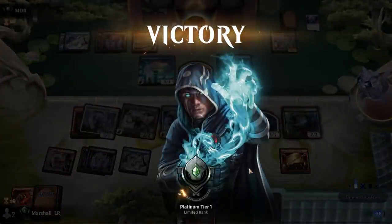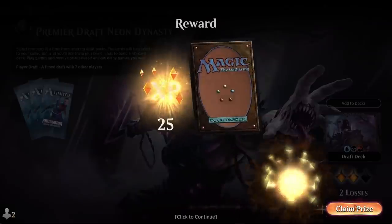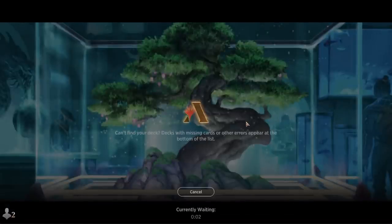We just barely hit our mana requirements. It was actually not color as much as lands — we just missed a couple of land drops after three, which wasn't a disaster, but when your opponent has five mana and you have three and can only play like one red card a turn, it starts to make you go 'uh-oh.' But we just got over it.